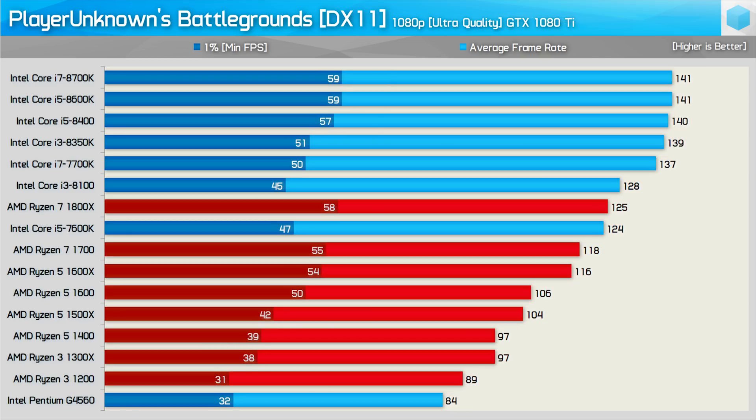Moving on to the ultra quality preset results, we see something rather interesting. Although the more powerful Intel CPUs such as the 8700K, 8600K, and 8400 are all still hitting the frame cap, the 1% low results are shockingly low. When it comes to the smoothness factor, the AMD and Intel CPUs deliver a very similar experience. I found that while both were relatively smooth for the most part, every 20 to 30 seconds or so there'd be a noticeable stutter — and this was true for all hardware configurations tested. This is obviously an issue with the game, and I noticed it often happened when looking around quickly or entering a building for the first time.